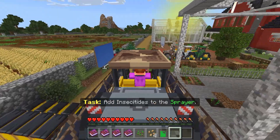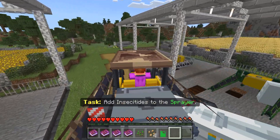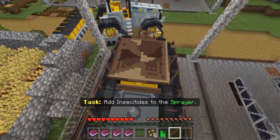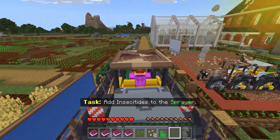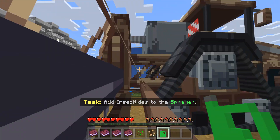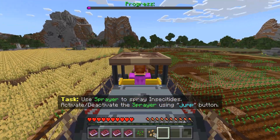Add insecticides to the sprayer — where? How do I add more? Wait, is it this? I think it's this... no, probably this... maybe the green one? Okay I got some of that. 'Add' — oh wait, maybe I have to add it. Oh there we go! I open it and then spray it — got it! I open it up and then add it, that's how it works. I'm spraying, there we go.